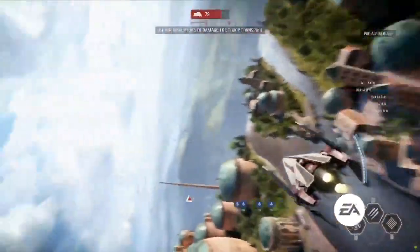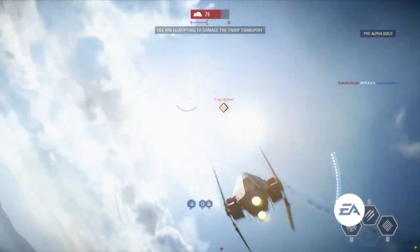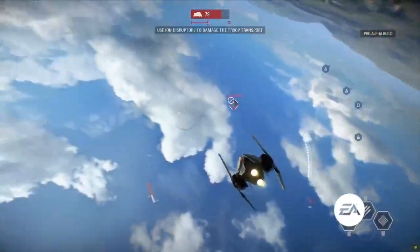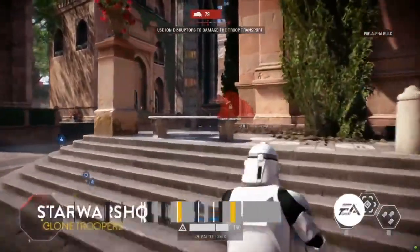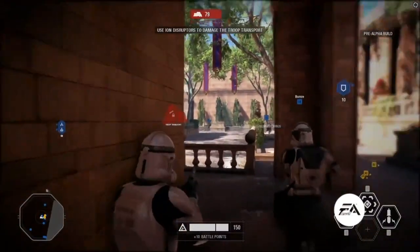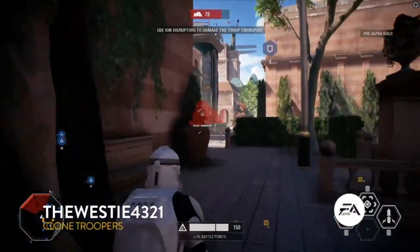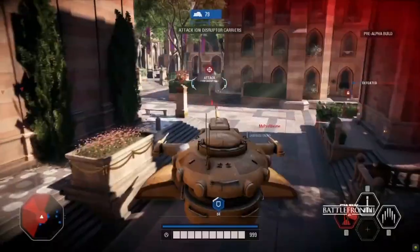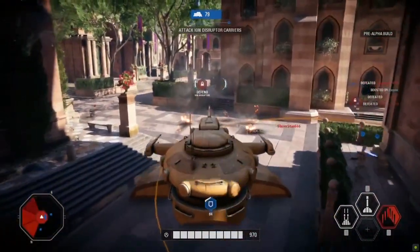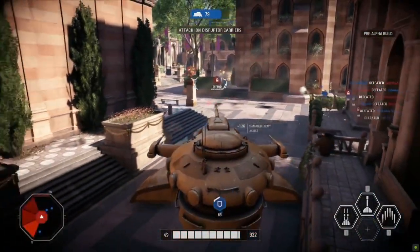We're also seeing some great dogfighting here between the clones and the Separatists. This is certainly what a lot of folks love in Star Wars, and DICE always does a good job with the air combat. The Vulture can't shake him. Star Wars HQ here is playing the assault class again — he has a signature thermal detonator that he'll be able to use to suppress some of those guys as he rushes in. There are different weapons as well — a semi-automatic gun that fires slower but gets great shots, and a compact SMG-style blaster that really shreds through people at close range.